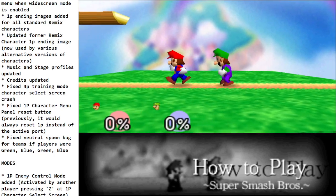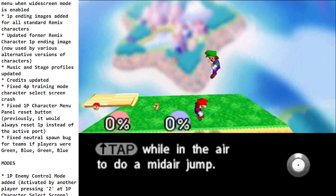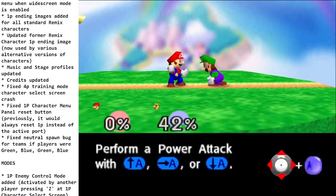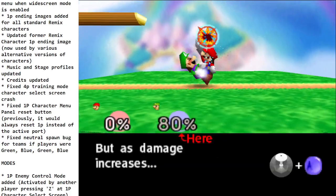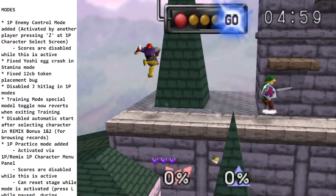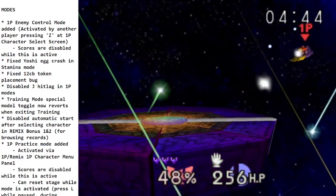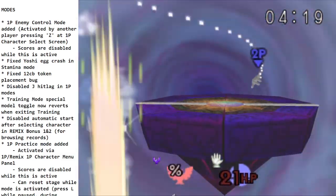Bug fixes: there was previously a crash involving using the four-player port in training mode — fixed. There was an issue with the character menu panel reset button — fixed. There was also a neutral spawn bug for teams where players were spawning green-blue-green-blue. A new game mode has been added where a second player can control the enemy in one player mode — this existed as GameShark codes for a long time but is now a proper game mode in Remix, working in one player Remix, one player, and All-Star.